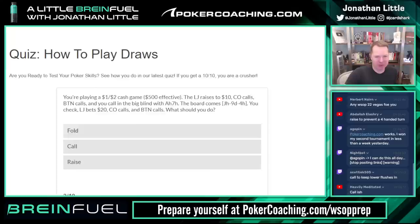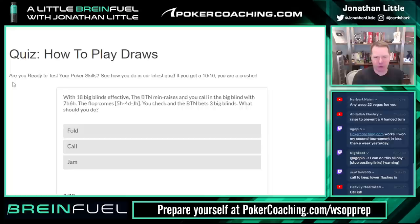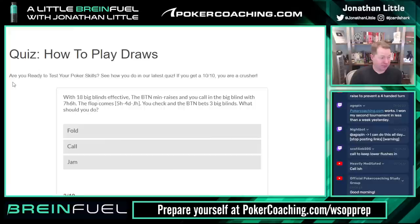I think this is just a call — a pretty reasonable spot. Now: 18 big blinds effective, button min-raises, you call in the big blind with seven-six of hearts. Flop comes five-four-jack. We have a flush draw. You check, button bets three big blinds. What should we do — fold, call, or shove with a seven-high straight flush draw?